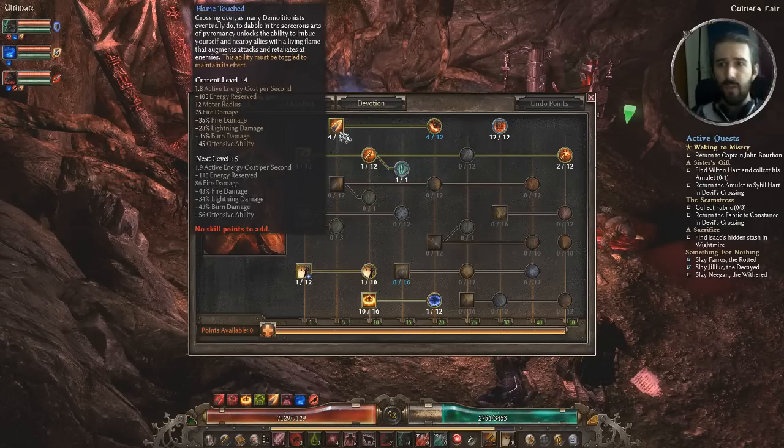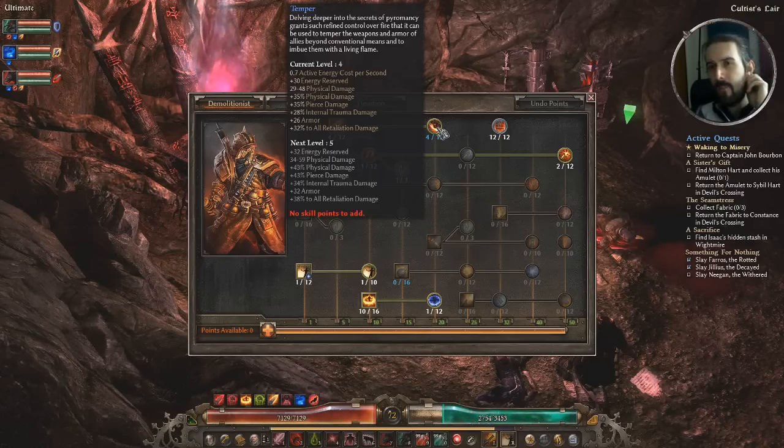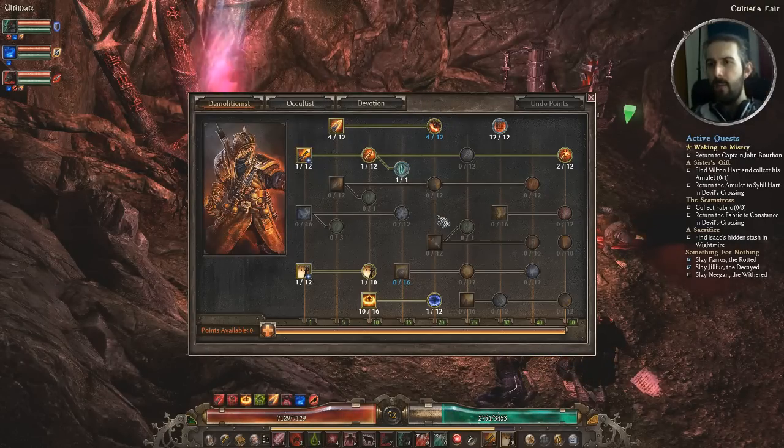Top down in the Demolitionist tree: Flame Touched currently at 4 out of 12 — I'm feeling it out as I progress. It's helpful as an aura for all minions, and the offensive ability in particular is quite good. The fire damage also really benefits Hellhound. I might put it to at least 6, maybe even consider maxing it. One point into Temper just for the extra bits, especially the plus armor, with the rest coming from plus skills on gear. Between the two, Flame Touched feels more beneficial for this build.